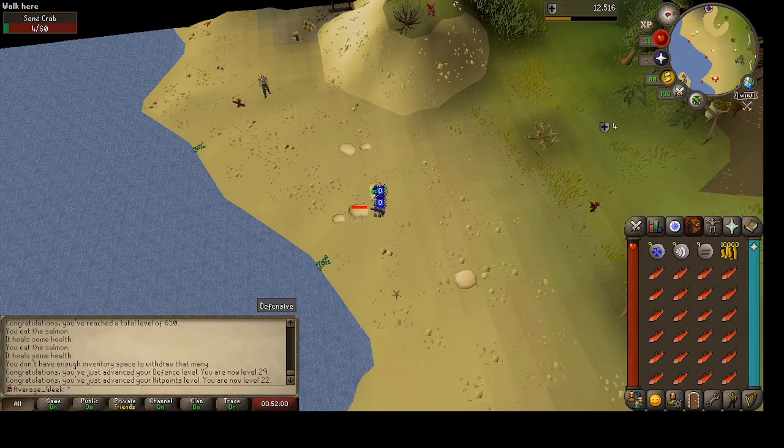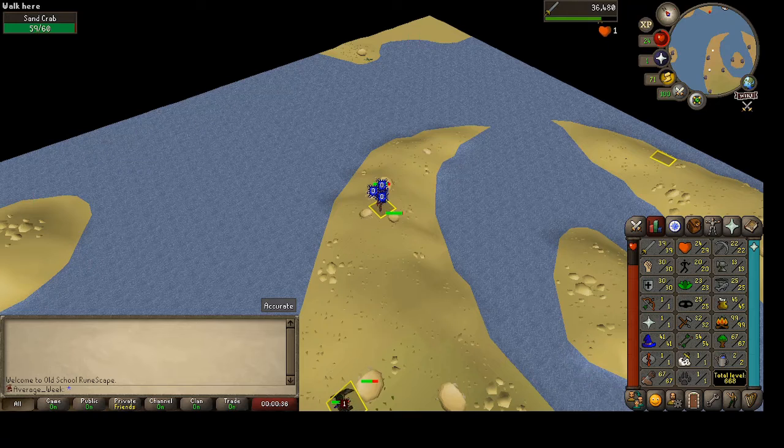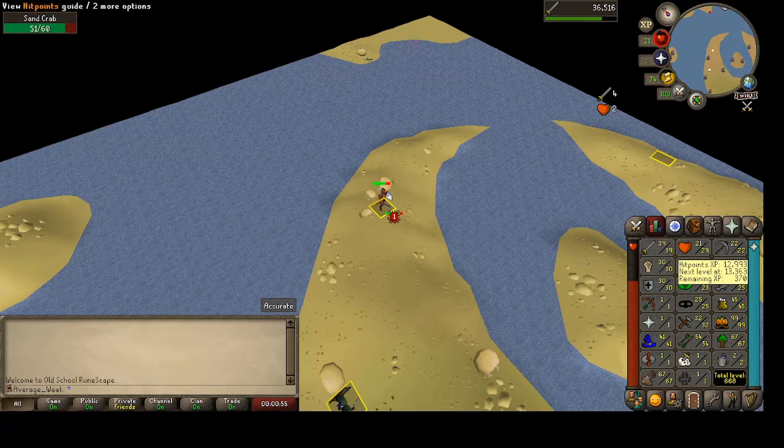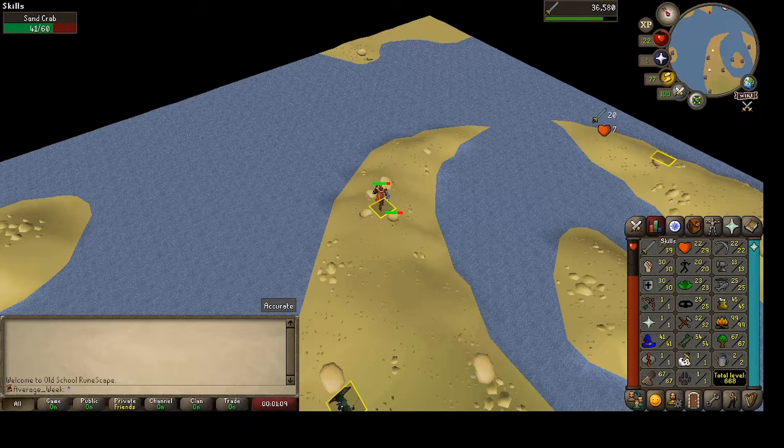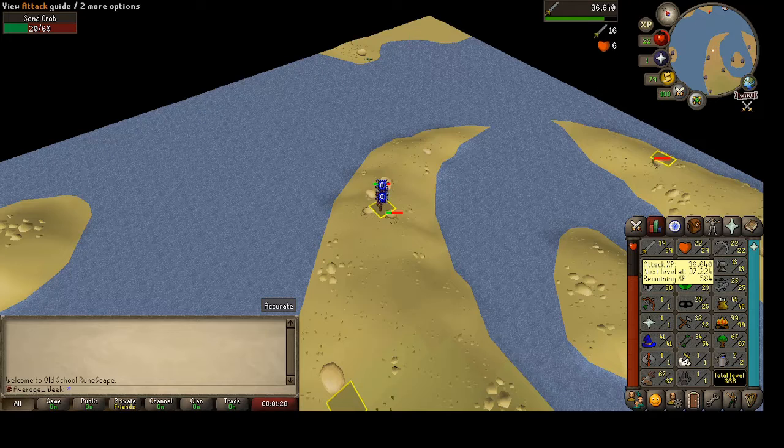Still killing sand crabs, trying to get to 40 attack - getting pretty close, only 736 experience away. Skill total is now 668, making some progress. Getting close to 30 HP, which will make it a little easier to stay alive. Still getting hit pretty good though - need to get some armor. Plan is to go kill fire giants with mage once I hit 40 attack, get the mage level up, be able to teleport to more places, like Camelot.